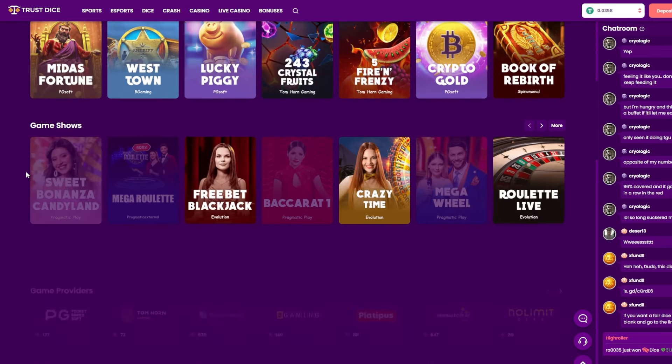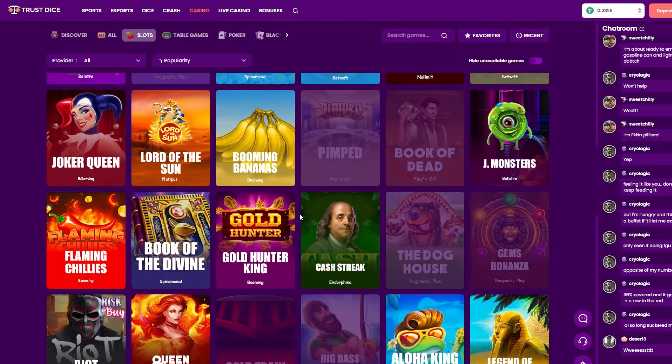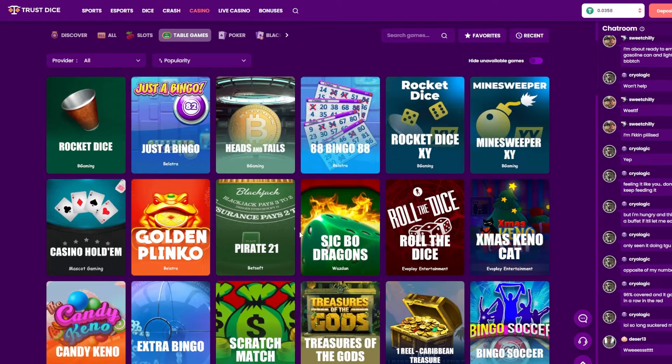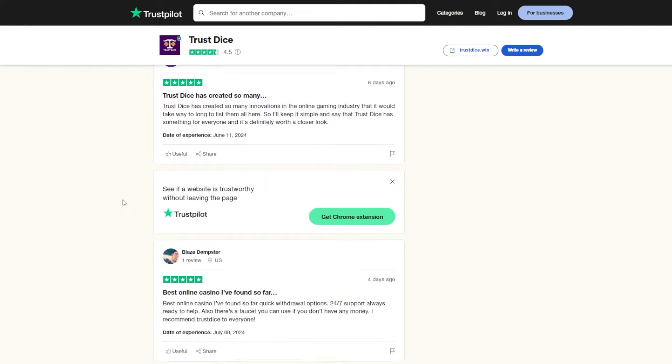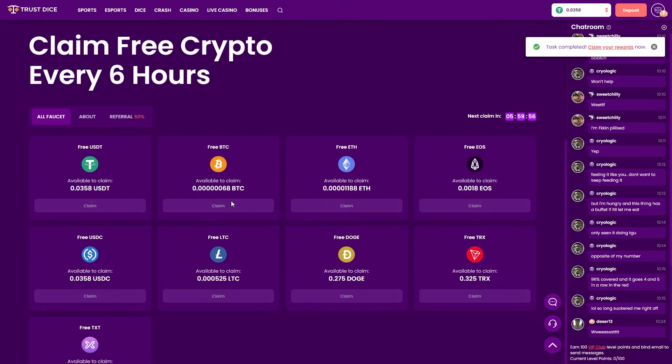Before we continue with today's video, I wanna tell you guys about TrustEyes. TrustEyes is the leading online casino with more than 1,000 of your favorite games. They have over 2,000 five-star reviews on Trustpilot and they even offer free money every 6 hours. Go ahead and sign up using my link in the description. Thanks to TrustEyes for sponsoring this video.